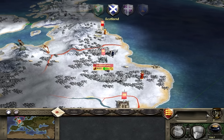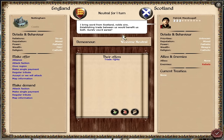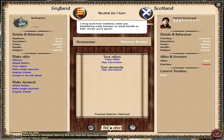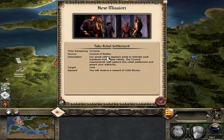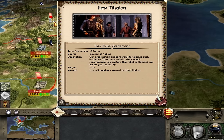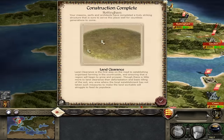Scotland's diplomat had offered trade — for this tutorial I accept, but normally I'd reject since I plan to eliminate Scotland anyway. I confirm the trade rights and map information exchange. A new mission appears from the council of nobles: capture York within 15 turns for 2,500 florins. I can now see where all of Scotland is on the map.